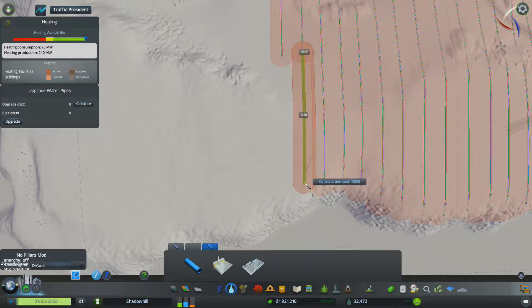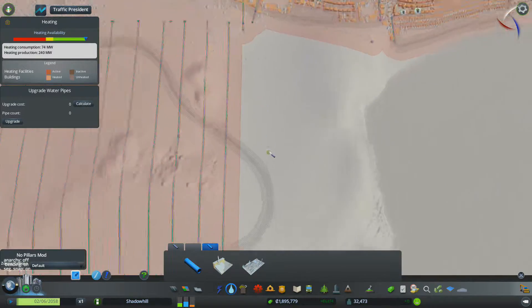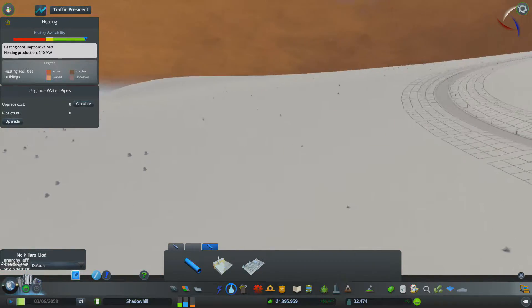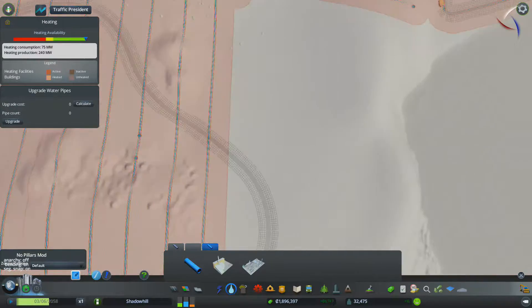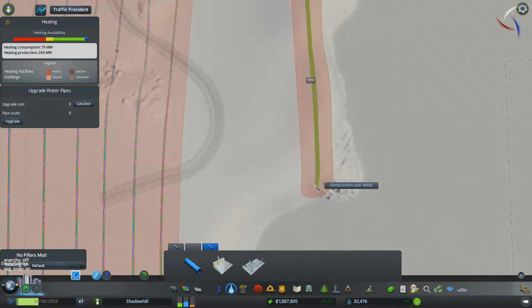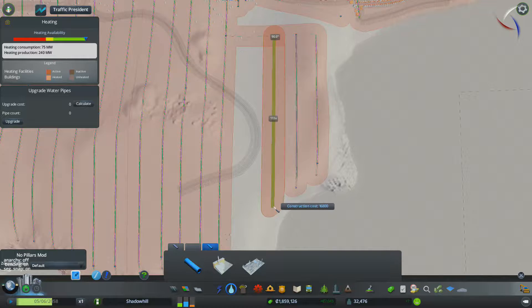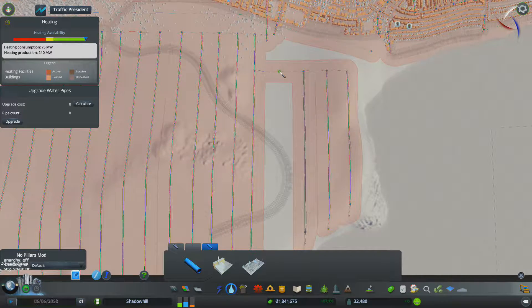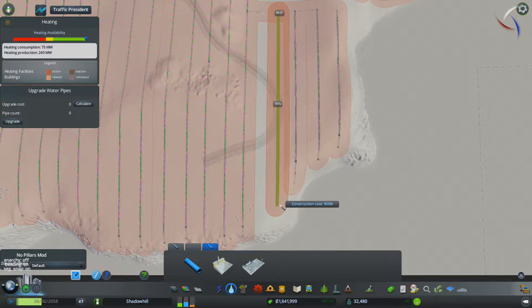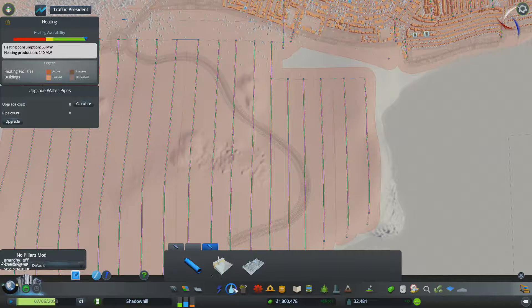I think that might be enough piping for now. I don't think we're going to build anything out here yet, but what I do want to do is pipe this up as well — I've forgotten what kind of slope this was. Maybe I won't be building anything there, but is there any harm in piping this up? I don't think so. As you can see, I'm not too fussed about things overlapping a little bit. That's good enough for now, so we'll leave it at that.